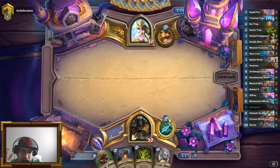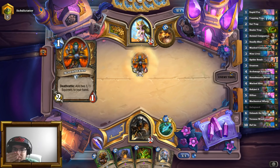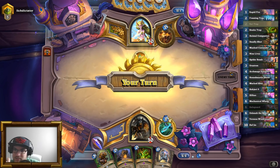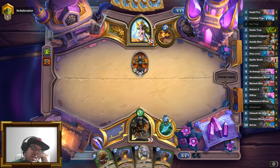First, I'm going to play the Snake Trap, then Ursatron. So that way, if he attacks into it — you know. I'm drawing all of my secrets, which I don't know if it's good or bad.